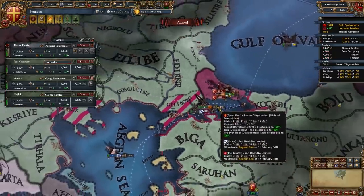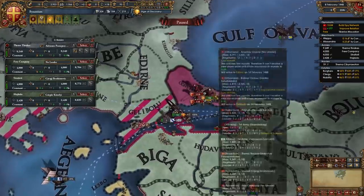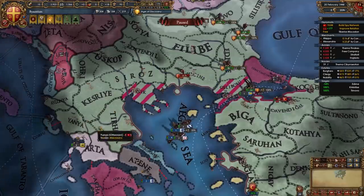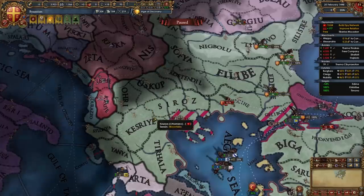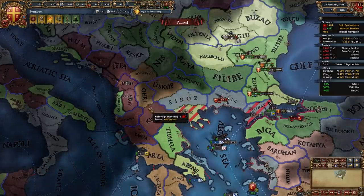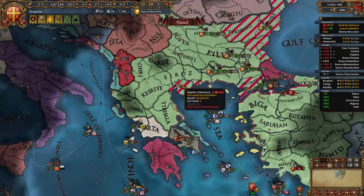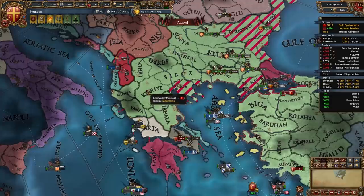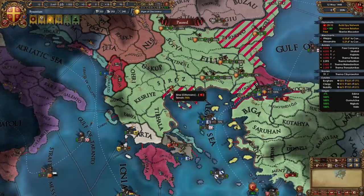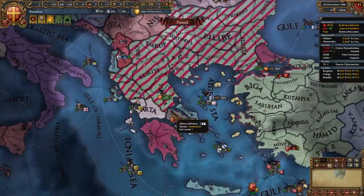We've easily defeated the Ottomans - now it's time to go siege everything. If you fought these stacks separately you will be able to instantly stack wipe them. The Ottomans aren't retreating to Anatolia - they're going down south somewhere, so we'll start occupying everything going down there and later fight them in some nice terrain like the highlands or the mountains. In my case right now the Ottomans are focusing on Athens - they might focus on Salonica or Athens in your case. I've just sieged down Edirne and everything else in the Balkans while the Ottomans are sieging down Athens.